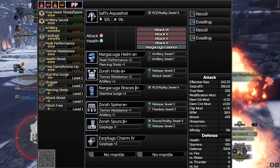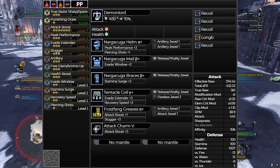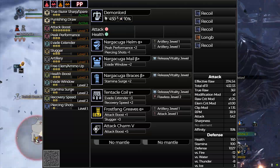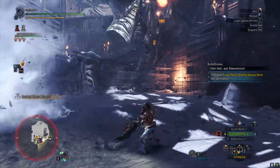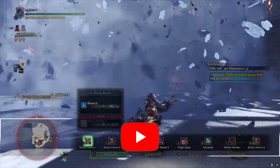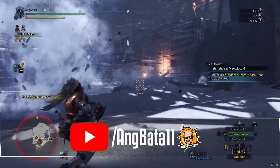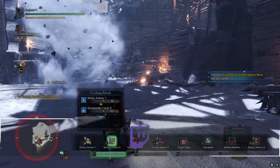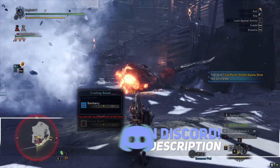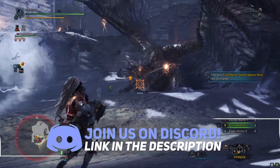Here are two builds you can use against Kushala. For the HBG approach, trust me on this — use Long Barrel. If Kushala flies, your stickies will still reach it. Just cheese and cheese and cheese. If you lack bullets, do a far-cast and cheese again. Thanks for watching — I hope it helps you get the decos you need. If the video helped, like and subscribe!